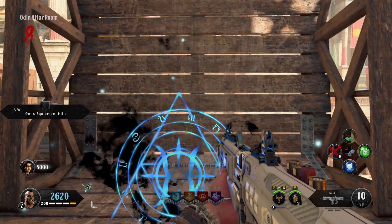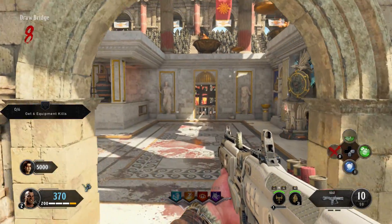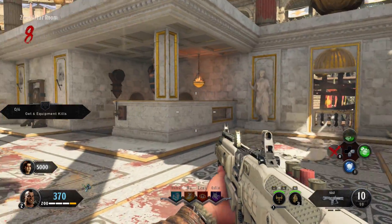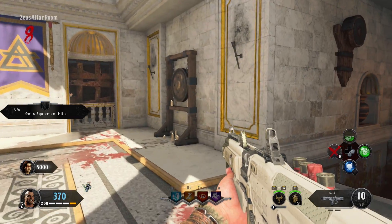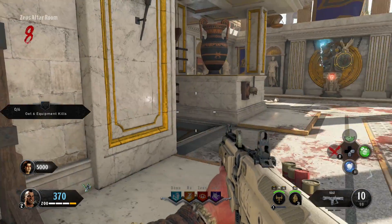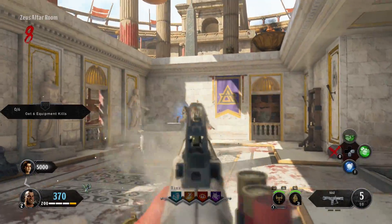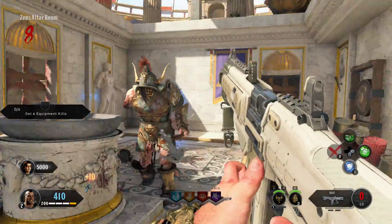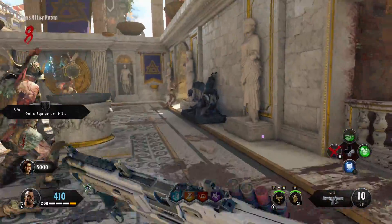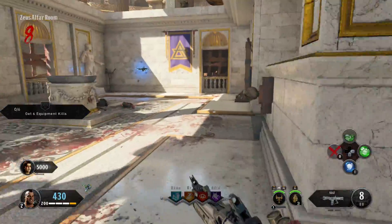Now there's only one remaining tower to access — that's the Zeus Tower. You can take the stone bridge from Odin over to Zeus, which is going to cost you an extra 250 points. But if you go back downstairs and go next to where you entered the Odin Tower, it's only 2,000. So if you take this route to trigger all the gongs and get Pack-a-Punch open, it's going to cost you 9,500 points. If you go back downstairs, you can save that 250 and it will only cost you 9,250.